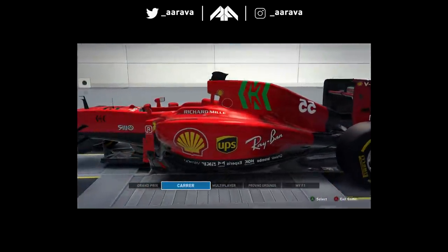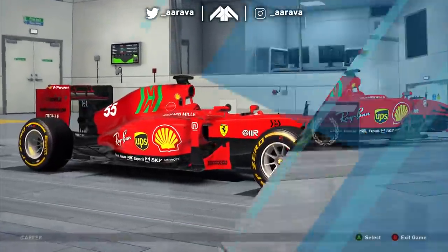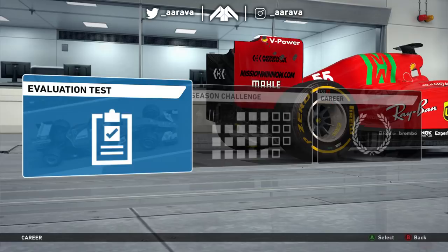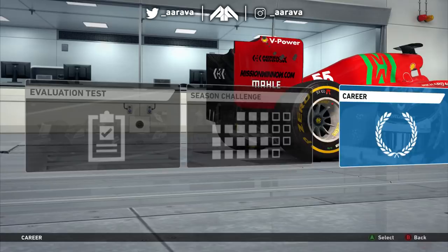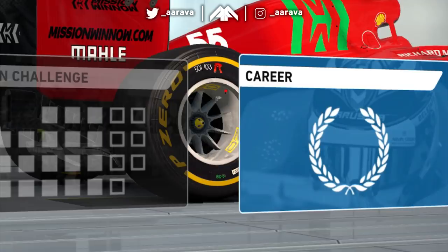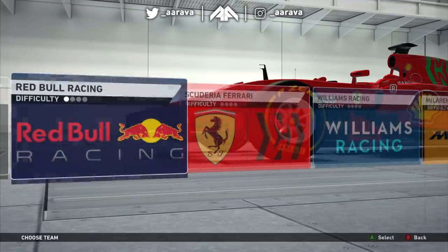This is the closest thing we've got to F1 2021 career mode right now. Let's dive in. We've got a valuation test - don't need that, I'm an absolute expert. Season challenge - this video is challenge enough having to play with F1 2014 physics. Then we've got career at the end of the menu. I always wondered why career is at the end - it's the most important part of the game. Why is it on the right and why does it look like it's almost going to fall off the menu?